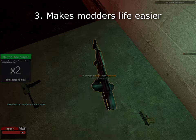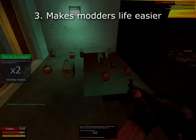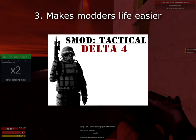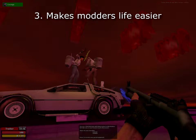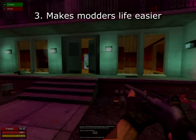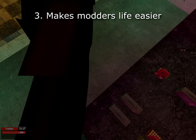Third, CSS being free would make it legal for people to redistribute its assets online, which would help the greater source modding community a lot. Many early source mods, like SMod Tactical, also relied on Counter-Strike assets, but nowadays their mounting systems are broken because of complications from the source engine being updated. If Counter-Strike assets could simply be downloaded online, life would be a lot simpler for anyone trying to play or tinker around with these classic mods.